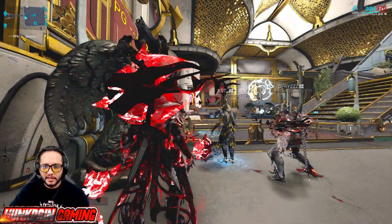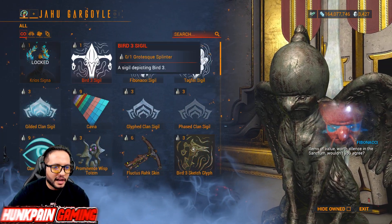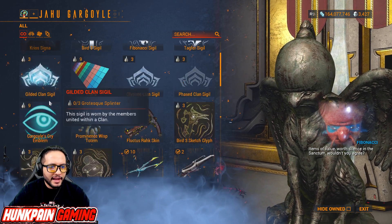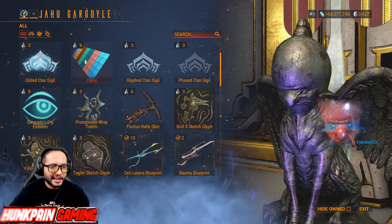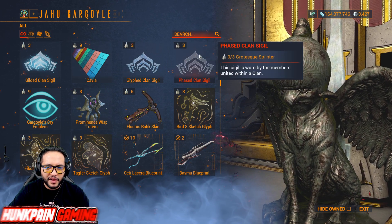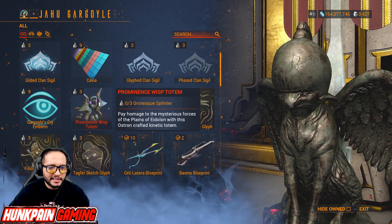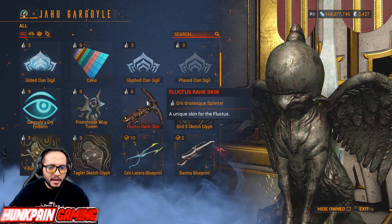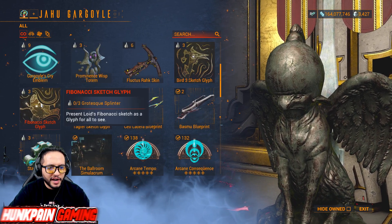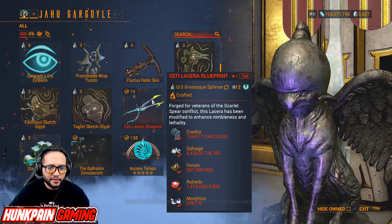We're gonna cover contributions in another video. We have the Krius Signa, Bird 3 Sigil, Fibonacci Sigil, Track Four Sigil, Gilded Clan Sigil, Caviar Palette, Glyphed Clan Sigil, Phased Clan Sigil, Gargoyle's Cry Emblem, Prominence Wisp Totem, Fluctus Rock Skin, Bird 3 Sketch Glyph, Fibonacci Sketch Glyph, Tag-For Sketch Glyph, and the Satira Blueprint.